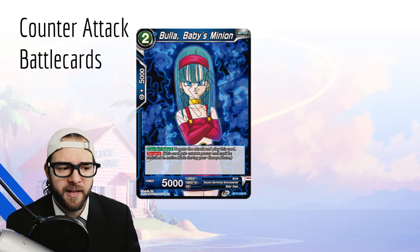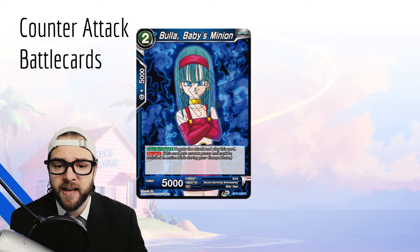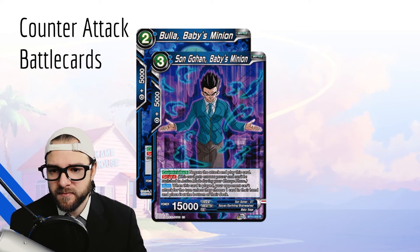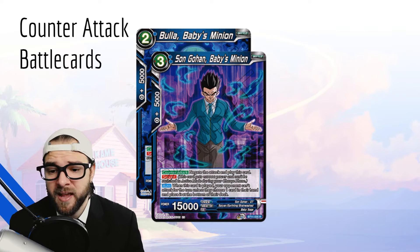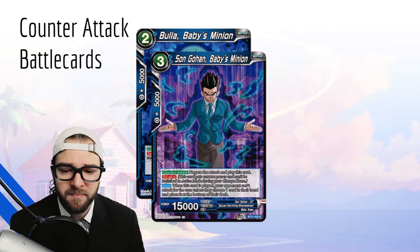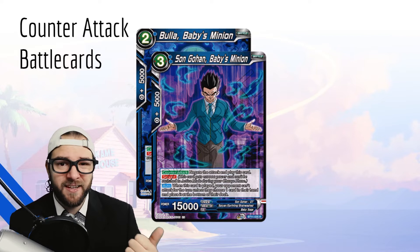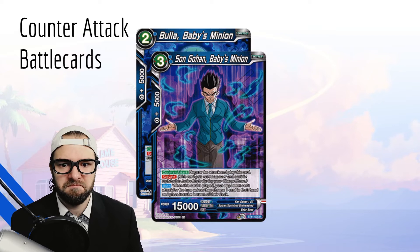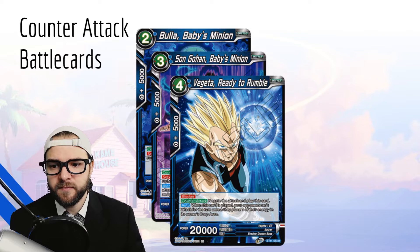So what are we negating? How good are negates for us to execute this draw-go control style game plan? First off we have our set of servants. Bullet Baby's Minion: counter-attack, negate the attack and play the card, and she's a servant — essentially a 15k on board that you get to play for one. One-drop, 15k, negate the attack. Most decks would run this if they were able to. Son Gohan Baby's Minion is probably one of the most annoying cards in the archetype. For two energy you negate the attack and play this card as a servant, so it's a 25k beater. Auto when this card is played: your opponent can't attack for the turn unless they choose one card in their hand and place it at the bottom of their deck. So now blue has a mini Topo. Whenever your opponent wants to attack they have to pitch a card, and on top of being a mini Topo, it's a 25k with servant which means it attacks in for 25k and draws us an extra card. Because we're shipping it back into our deck, we have the opportunity to draw it again — meaning we can cycle our Topos, which is absolutely absurd.